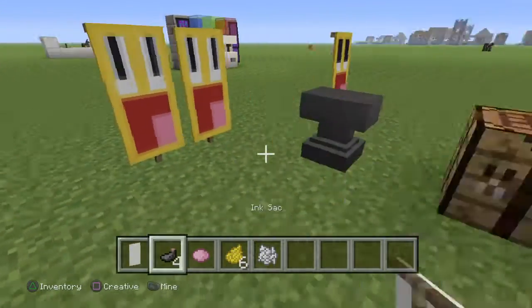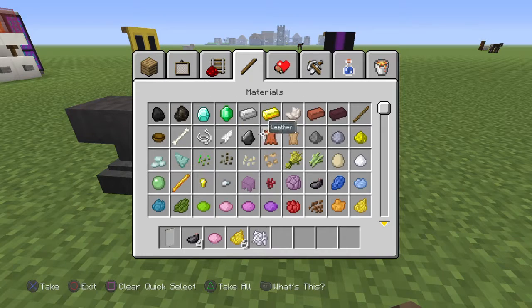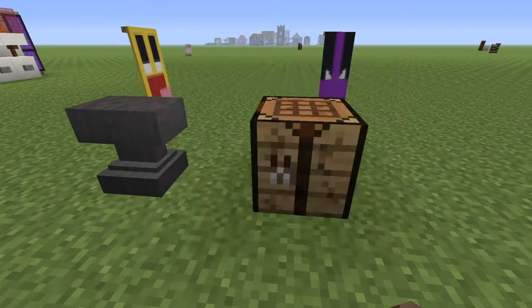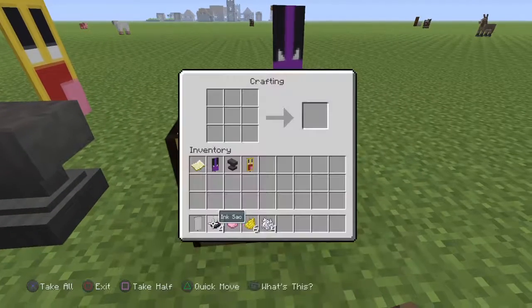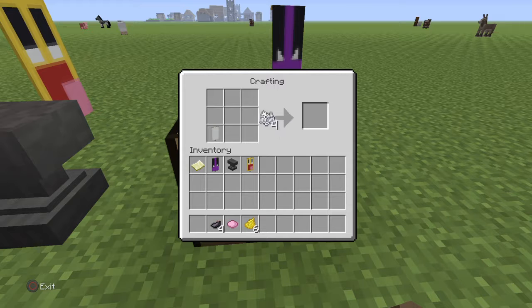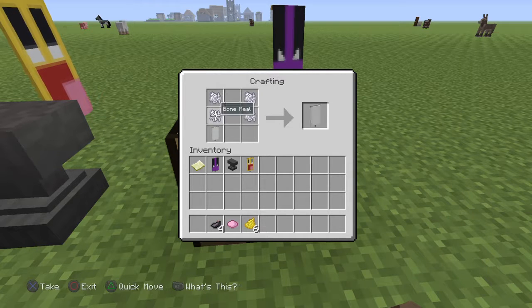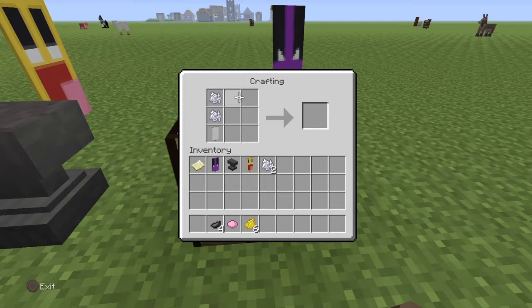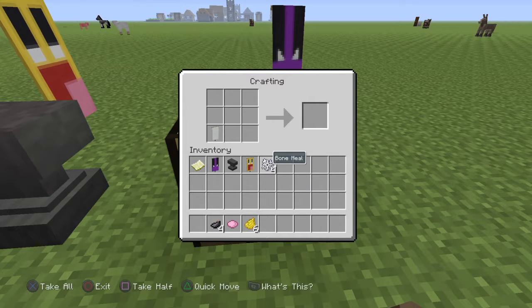If I fail on this, then I'm just going to try something else. Four bone meal to be exact. What you want to do is put this right here — place bone meal here and bone meal here. And it doesn't work.